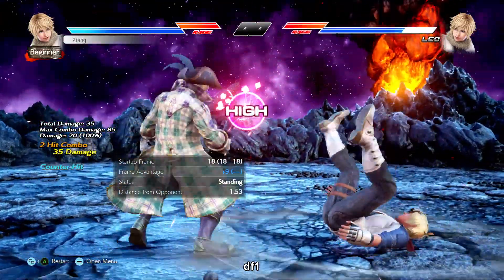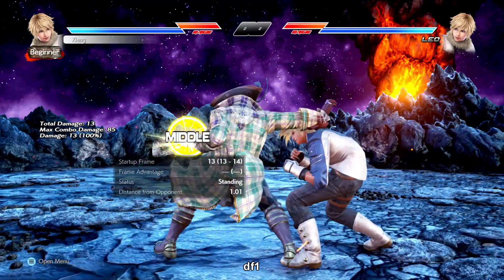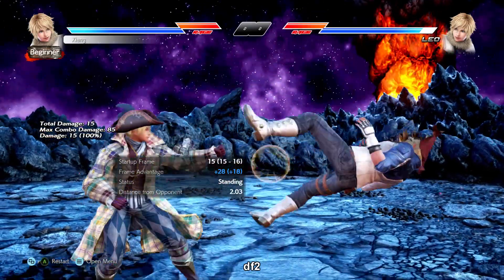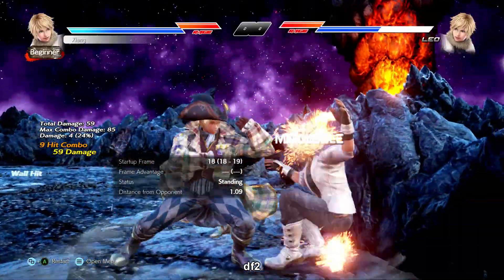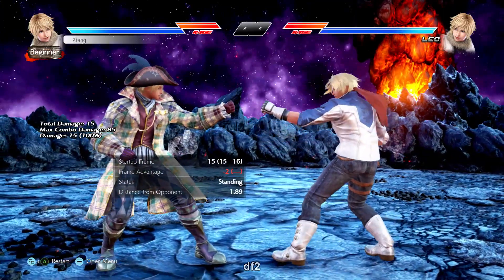Sadly df1-2 is only a natural combo on counter hit. It ends high and it doesn't jail on normal hit but still gives you more initiative on down forward 1. Down forward 2 is an i15 rangy mid launcher, negative 13 on block. This is your go-to punisher especially for whiffs, so always keep this locked and loaded.